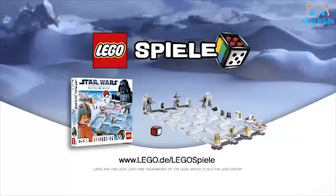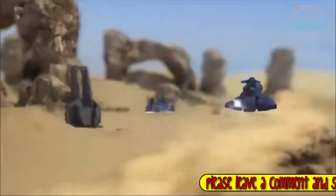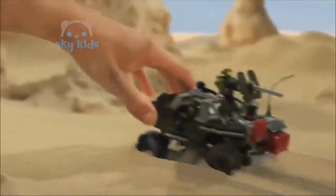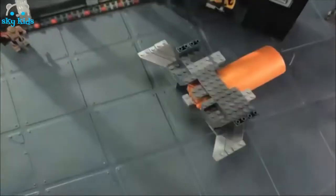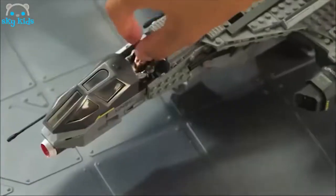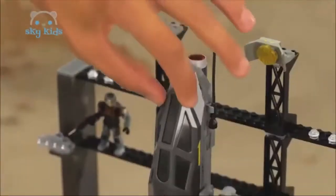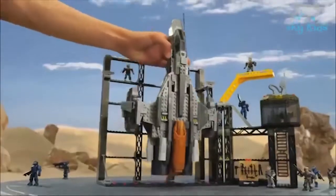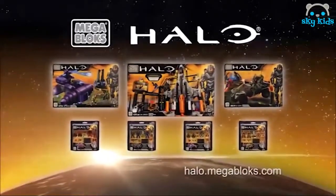Mega Blocks Halo — the battle continues! Warthog under attack! There's a Wraith on our tail! Fire and blow! Wraith down! All units report for countdown! Initiate build sequence! Prepare for launch! Rotate platform! Close canopy! Ready for countdown! Two! One! Mega Blocks Halo — Warthog, Wraith, and Countdown! Each sold separately! Mega Blocks!